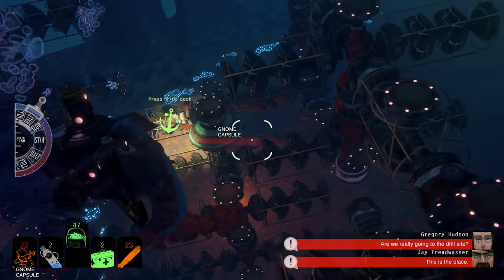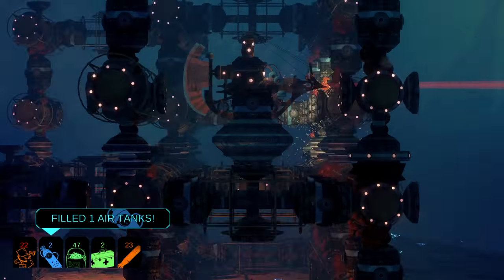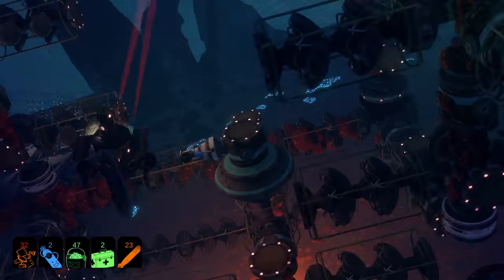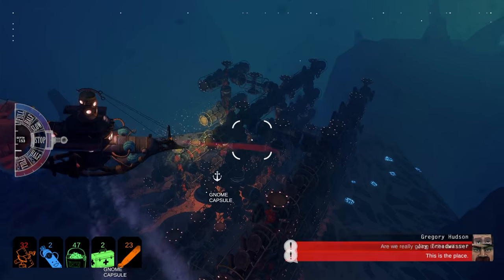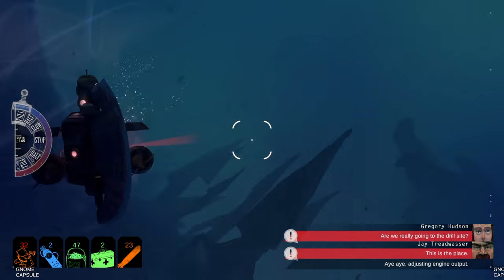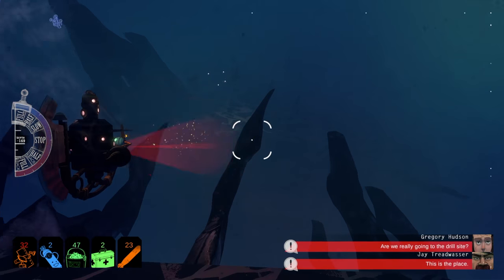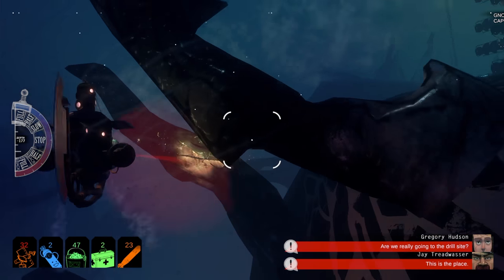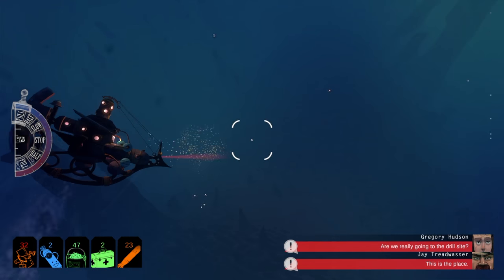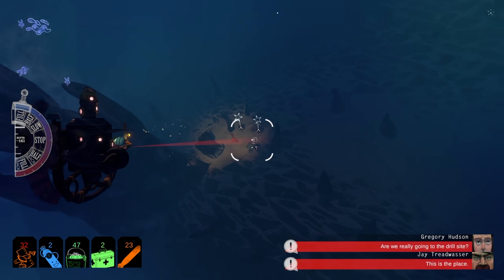Found some more good salvage here. Each of these salvage spots is actually procedurally placed — not to say that everything in the game is. We designed this terrain by hand, and there's a full campaign and questline which is all predetermined, because there's a story we wanted to tell. But the world is pretty big, and populating the random salvage by hand didn't make much sense.